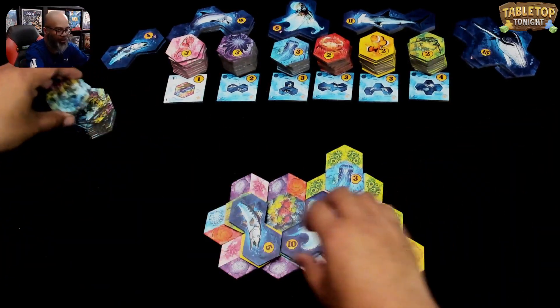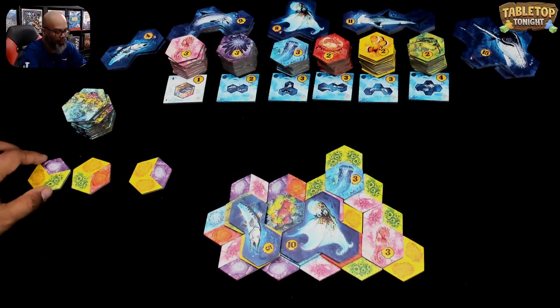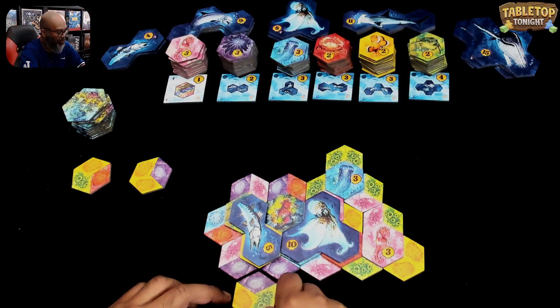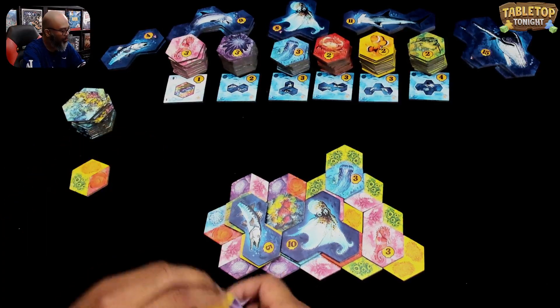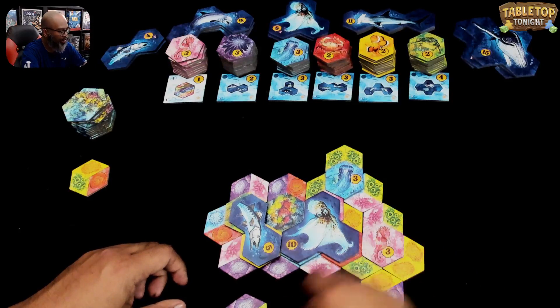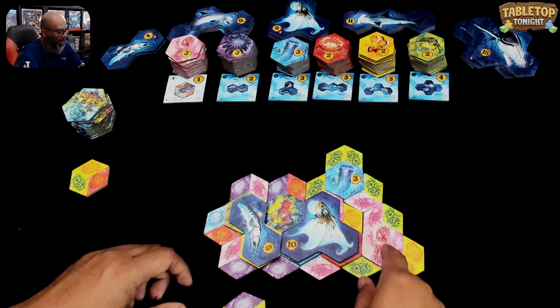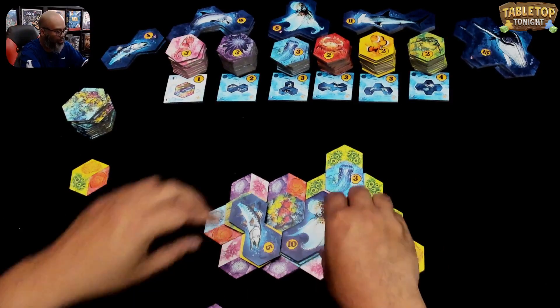These get discarded. I've only got a couple of turns left. Where are my reefs? I need my reefs. We'll do one here. If I do this, this is a reef connected next to that. You try to get the reefs — you really want to connect to more than just one animal. This is a spot because it's one, there will be at least two animals.